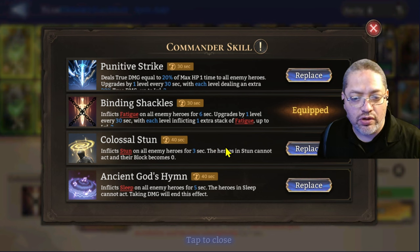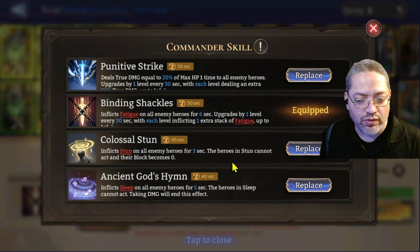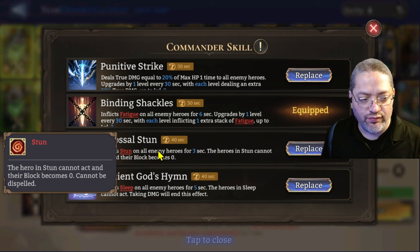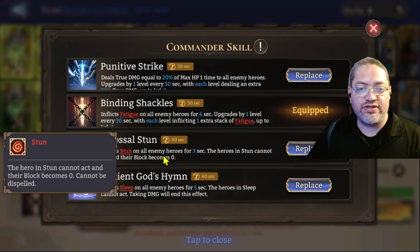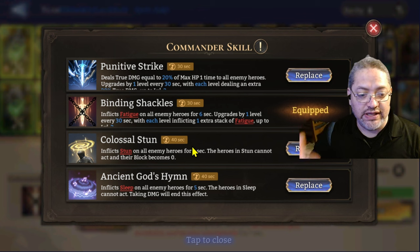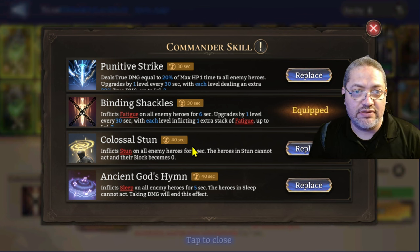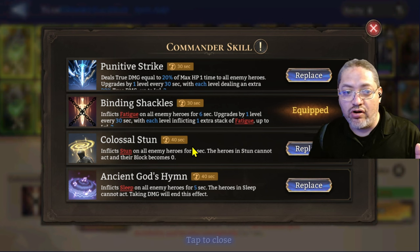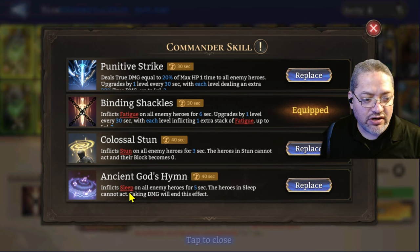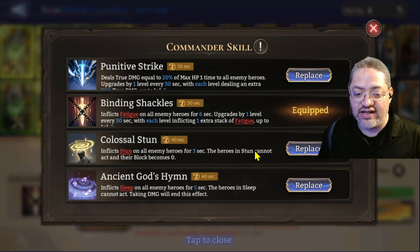The third and fourth commander skills unlock after you win three or four battles. The Colossal Stun is very powerful — it inflicts a stun, freezing the opponent's heroes for three seconds and decreasing their block to zero. This is very good for Single Target Arena, especially if they're trying to beat a demon soldier at the same time. There's also the Ancient's Guide Hymn, which has a sleep mechanic lasting five seconds — but if the target receives any damage, they wake up and can resume their attacks.